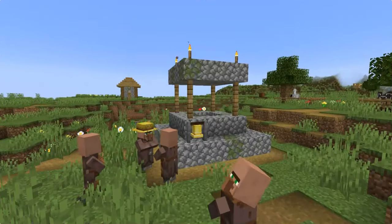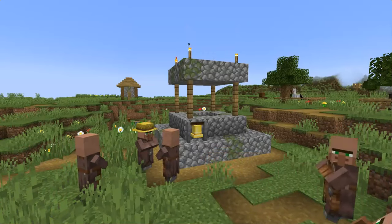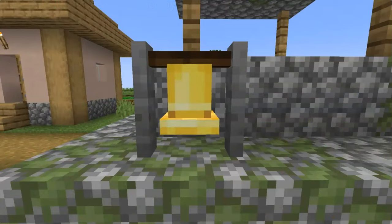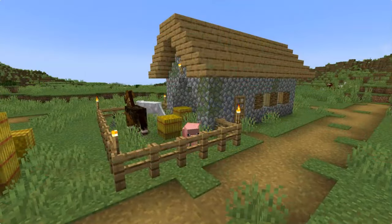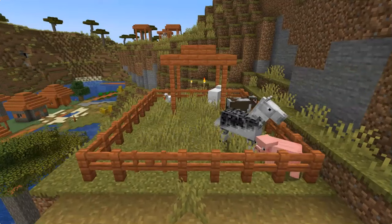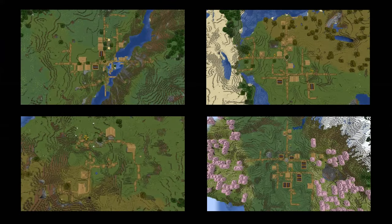The most important thing to point out here is that one variety of decorative structure, called the town center or meeting point, will always generate with the village, and only one. This area has several different forms, but will always house the town bell, which is an interactable block that has a specific function when the village is under assault. Lastly are the animal pens. Sometimes these are just small fenced areas, while other times there may even be a stable that generates. Animal pens will generate with one or more farm animals in them, which includes cows, pigs, sheep, chickens, and horses. With the exception of the town meeting point, which always generates exactly once in a village, all other structures may or may not exist, or even be duplicated, creating a unique village layout every single time.